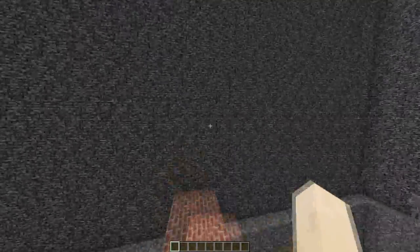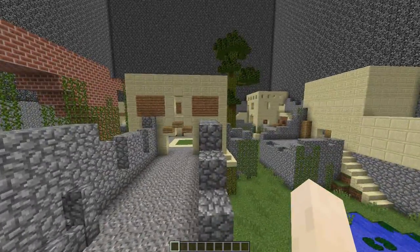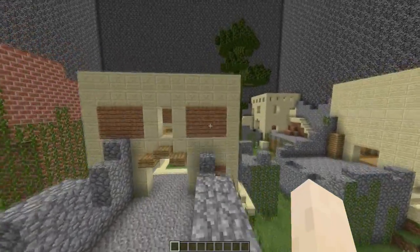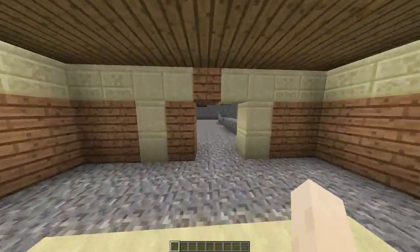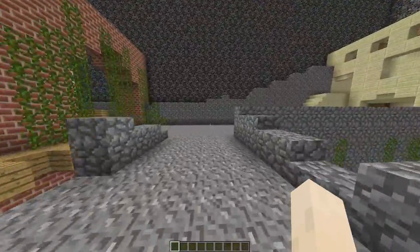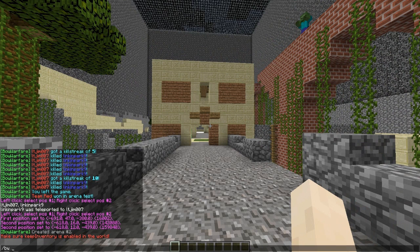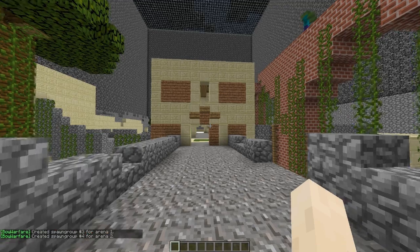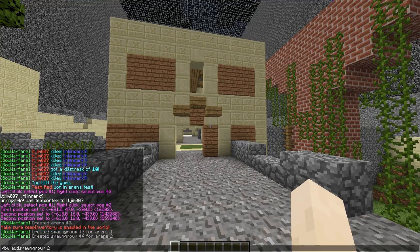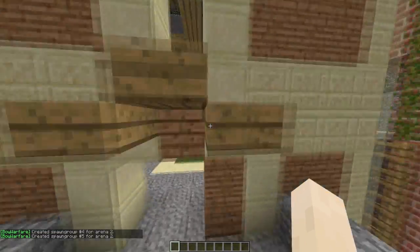Now we need to create some spawn groups. Depending on the game mode, you need a different number — free-for-all and one-in-the-chamber need one to infinite, but game modes like capture the flag and team deathmatch need at least two. So do 'bw add spawn group' — we'll create two spawn groups for arena two, which is erosion. You don't need to be standing in any particular place.